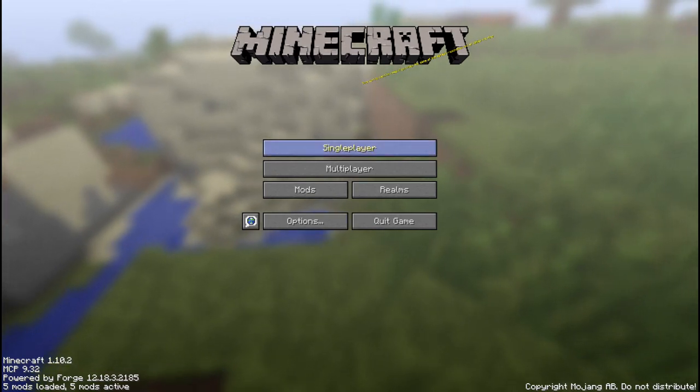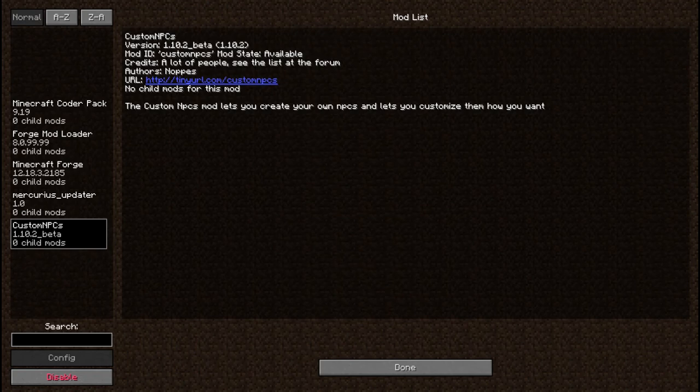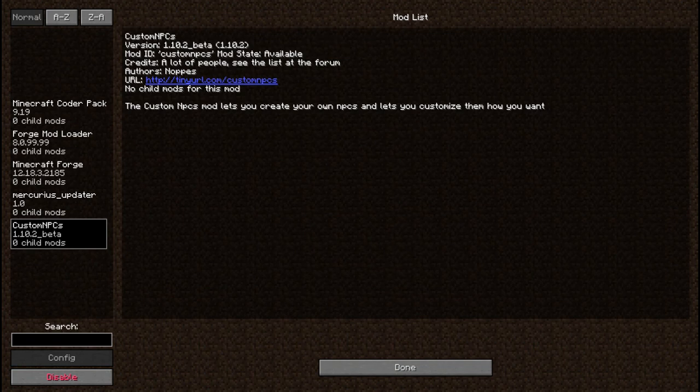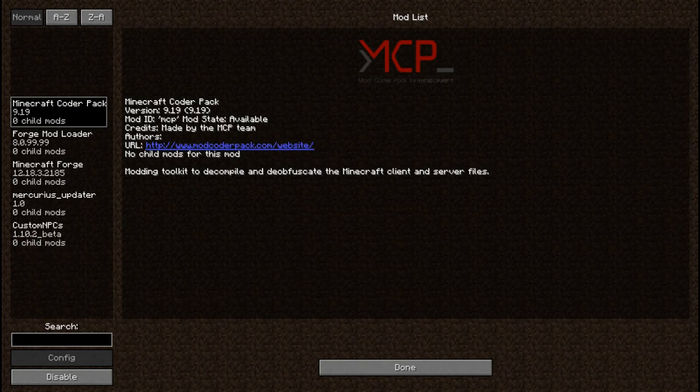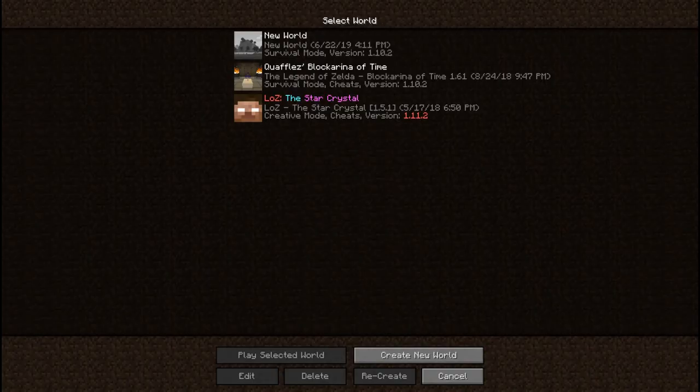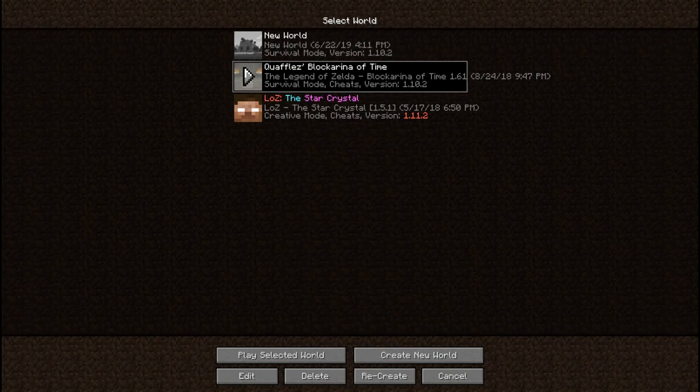For this we do have mods — only one mod. It's for the sake of being able to actually play this adventure pack. Custom NPCs, because a lot of people nowadays use custom NPCs for their adventure maps and everything. So, Quaffle's Block Arena of Time. What this is, is a recreation of the Legend of Zelda Ocarina of Time in Minecraft Survival Mode. Everyone, let's have some fun.